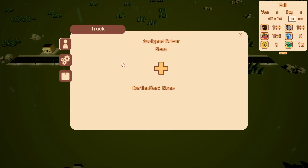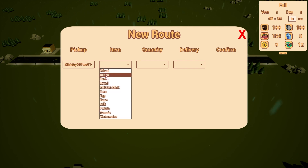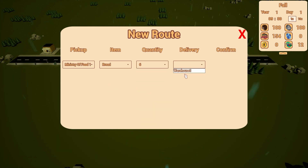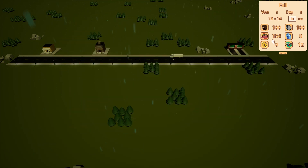Hello everyone and welcome back to the Devlog for Real Communism, my city builder game. Let's take a look at this past week's progress. I started off this week by implementing the primary mechanic for the player to earn gold in the game, by taking advantage of the cheap, slave-like labor in the citizenry to profit from exporting those cheaply made goods to more developed and more prosperous nations.